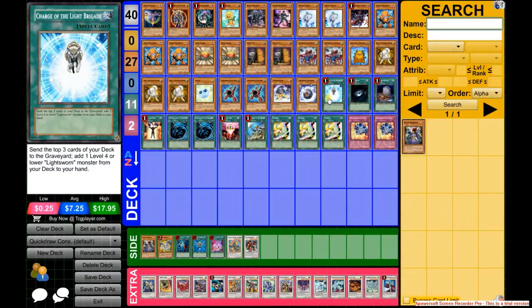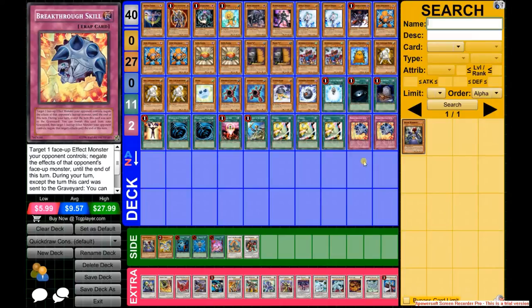Another card I added was Charge of the Light Brigade — it helps you search one of your 3 Ryko and also sends more cards to the graveyard. On top of that, I added Breakthrough Skill. I don't know if it's still underrated or not, but I added this many months ago, maybe about a month after I made the March deck profile. This card is amazing.